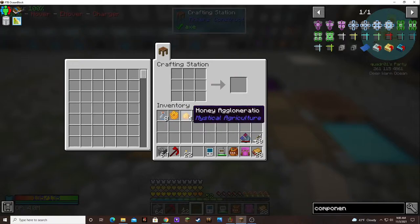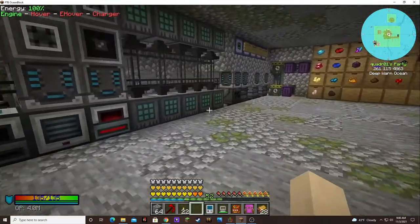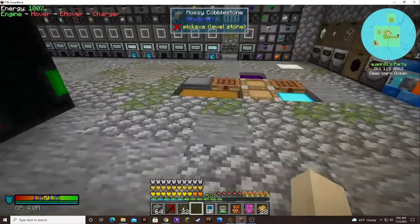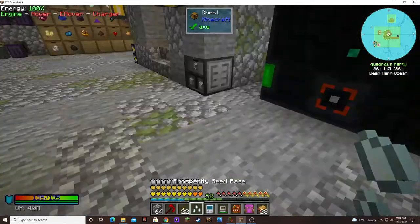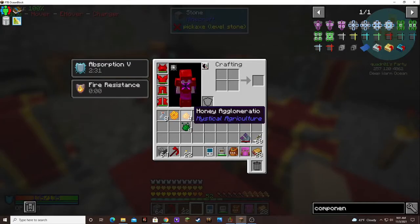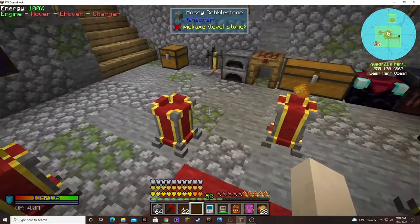I don't know what tier that is — any prudetium essence. Let's grab tertium. Did I make more seeds? I think I did. Yes. Can I get one of those lower end ones that I'm missing? I don't know that I need honey for anything, but I have it if I need it.